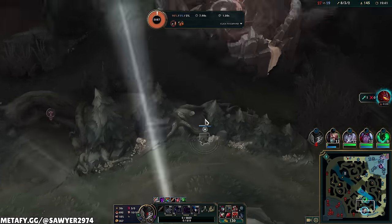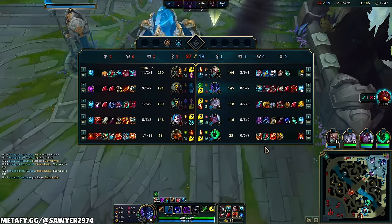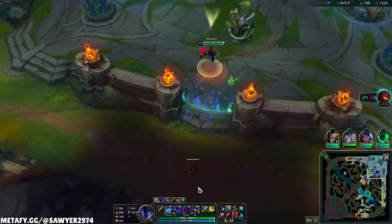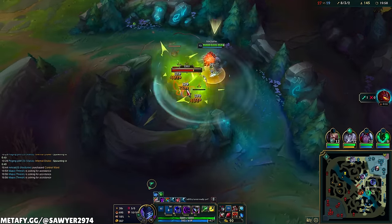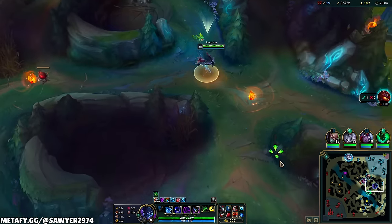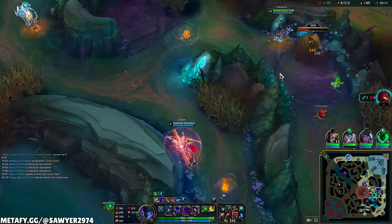Let's contest this third dragon — we got ult, we got our blue trinket, we're good to go. Two control wards just in case. Then we're playing for baron after that. I just need one quadrant — Wolves and Gromp — and then we fight dragon, but not skipping them. There's nothing preemptive for me to do because my lanes don't have push.